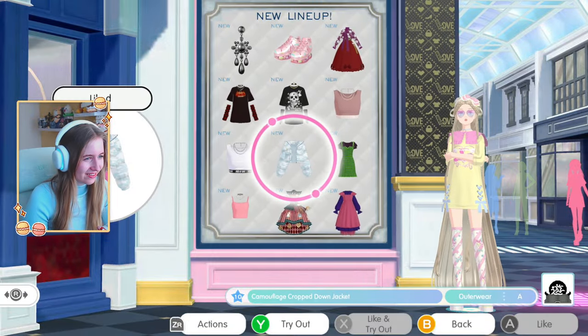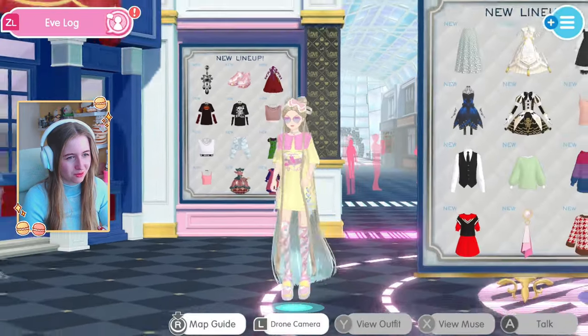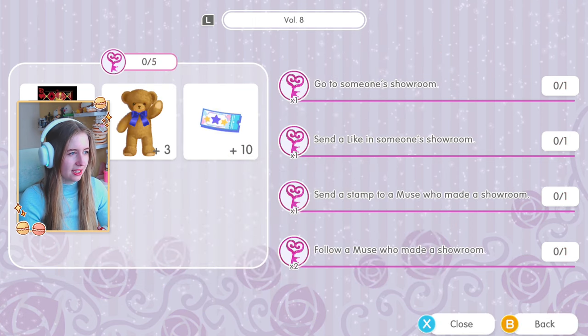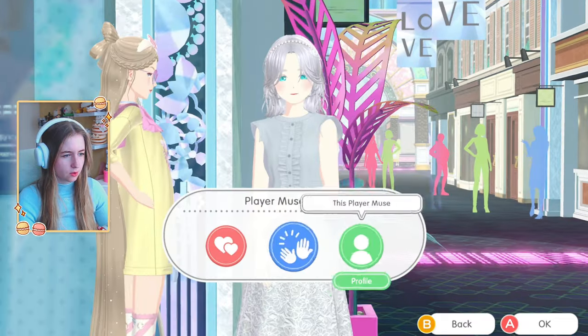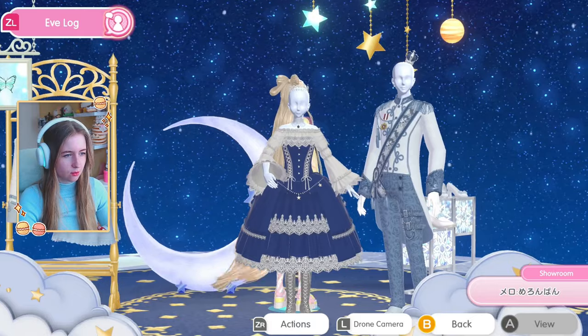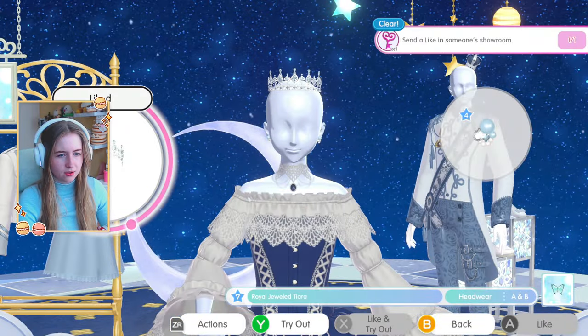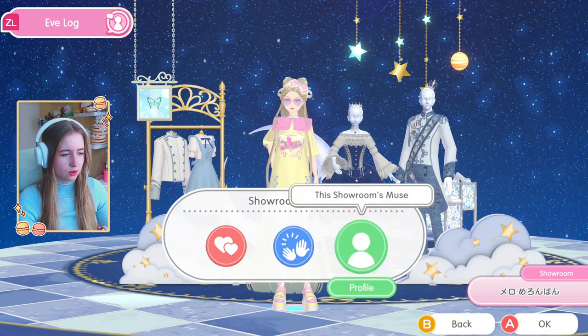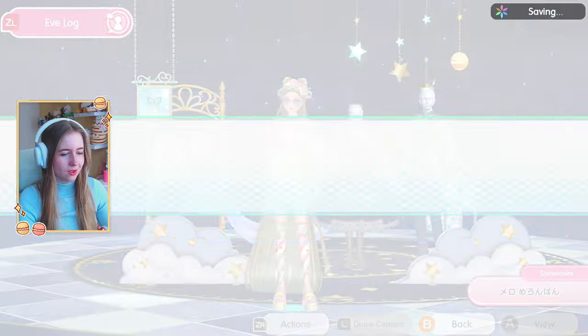Someone already pulled for the jacket in blue — I want to pull for it too, maybe in pink or green. Volume 7 rewards: the Wonderland decoration, Wonderland display shelf, keys, three more bear tickets, and another photo frame. Volume 8 is all showroom quests. I go to one showroom and do everything there: send a like on an item, send a stamp to the muse, and follow them.